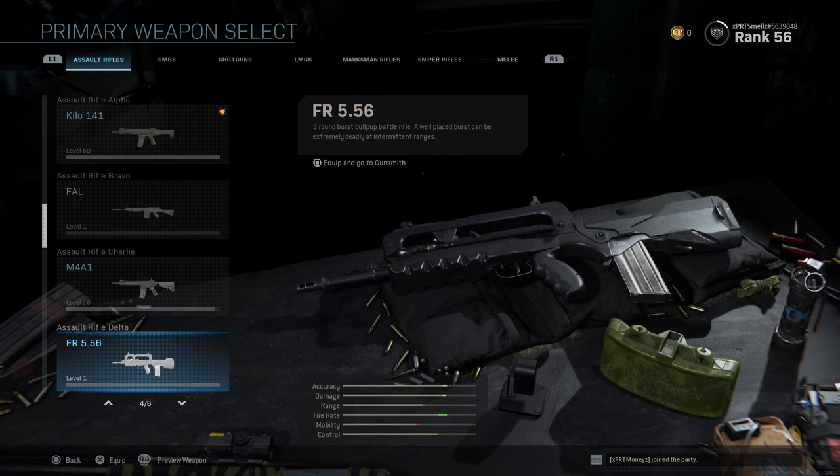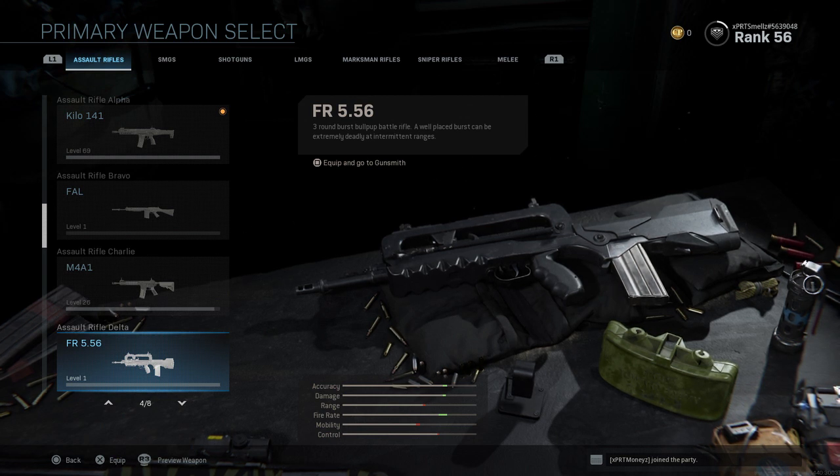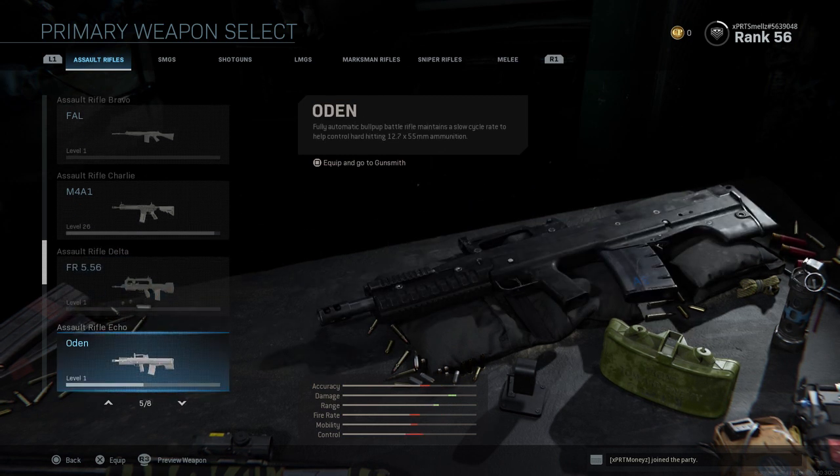We have the FR 5.56, which is kind of like the FAMAS. This is actually a really good gun. If you hit them above the chest, it's probably a one-shot, one-kill every single time. It's a three-round burst. I'm not too sure if you can make it automatic — I know you can make it semi-automatic — but it's a pretty good gun.